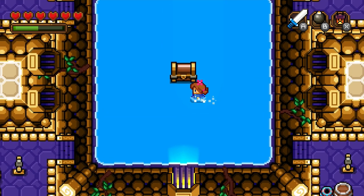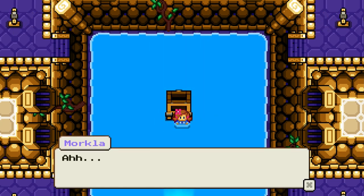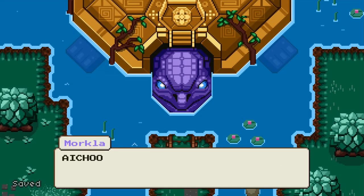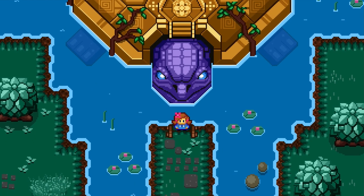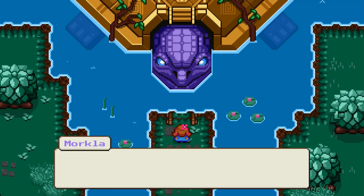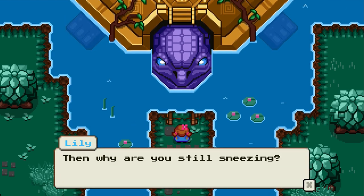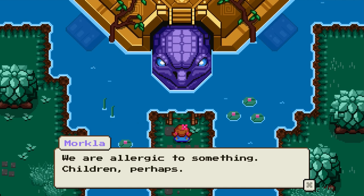And we get a full heart container for that. And we also get something amazing. Oh no, he's going to sneeze again. Achoo. And there we go, and we got launched out. Well, that's a great way to get shortcutted out. Not that it matters, but we feel better. And why are you still sneezing? We are allergic to something. Children, perhaps.